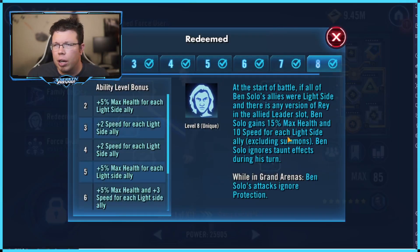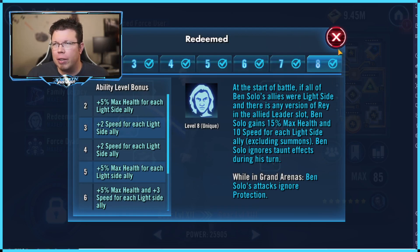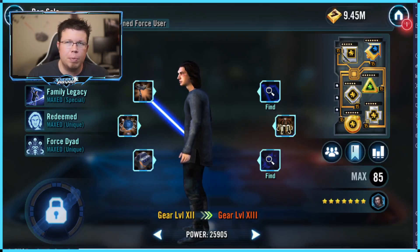You really want to take advantage of his unique here, where Ben Solo gains 15% max health and 10 speed for each light side ally, excluding summons. Keep in mind he can ignore taunt and ignores protection — he's very ignorant. The 15% max health per light side ally only counts if they all start as light side, so this doesn't count for a mixed team like Starkiller. This means a resistance team, basically, which means he's going to be gaining 60% max health. When you take the totality of his kit in, he is very tough to kill and just makes him real tanky.